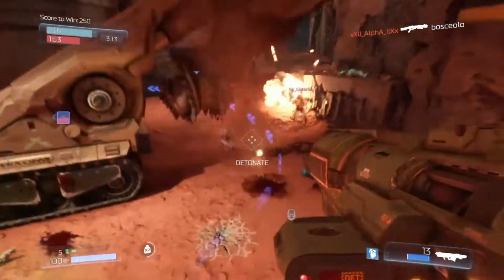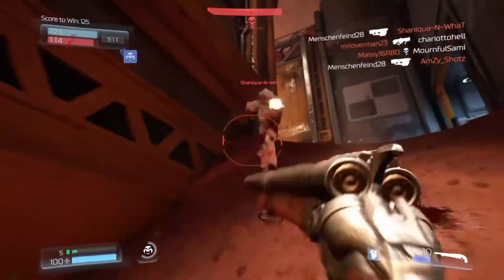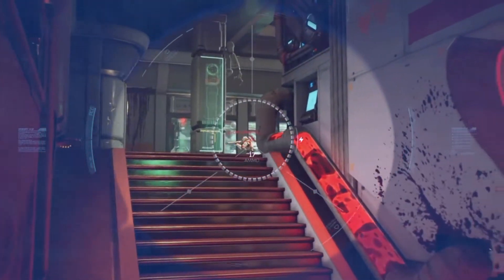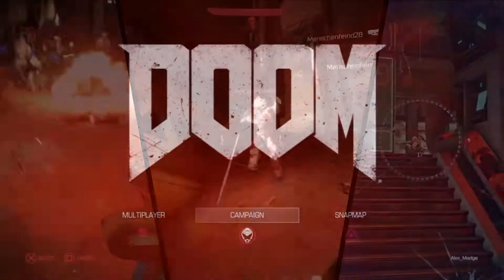Double jumping above an enemy to then rain down a well-placed rocket, zigzagging in and out of fire to get close enough to unleash a super shotgun round straight to the face, seeing the little enemy poking his head out from around the corner just to pop it at the last second with your zoomed-in vortex rifle. All of this is what made Doom so special.